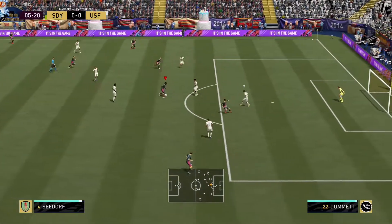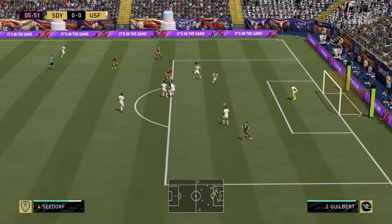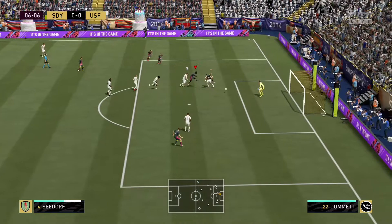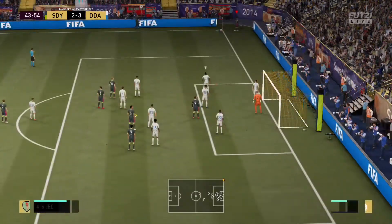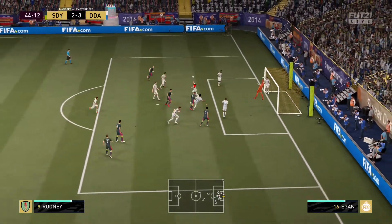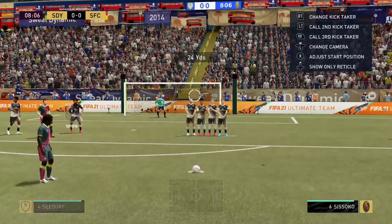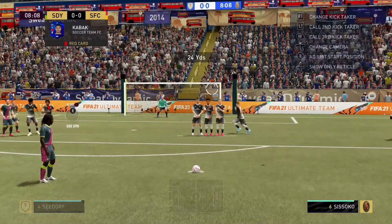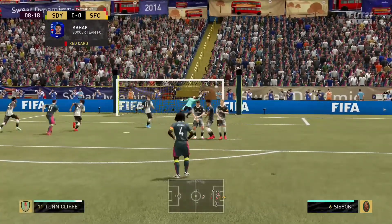We'll get into the stats and start out with the pace: 81 acceleration, 83 sprint speed — that's decent, nothing fantastic, just decent enough. He's quick, and I would definitely boost it with a chemistry style. Shadow is the most popular option, but you can boost the passing with a Catalyst as well, or go for a Hunter to max out the shooting stats. It kind of just depends where you want to play him.